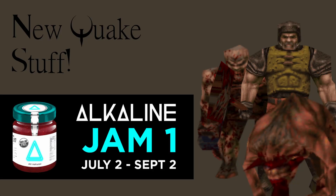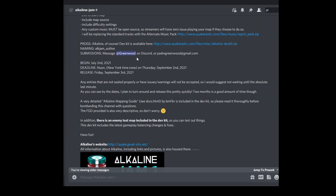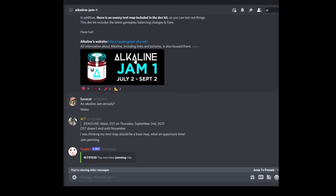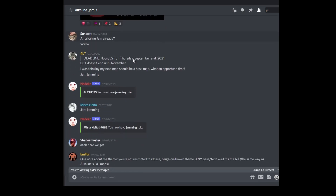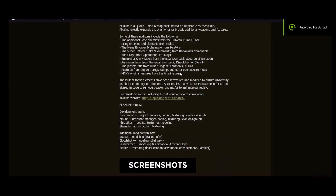Hello! Today we're going to take a look at a new quick jamming session by the people at Quake Mapping Discord. It's the Alkaline Jam — a bunch of new maps using the Alkaline Dev Kit. I really enjoyed and loved Alkaline, so I can't wait to see what people are making with it.